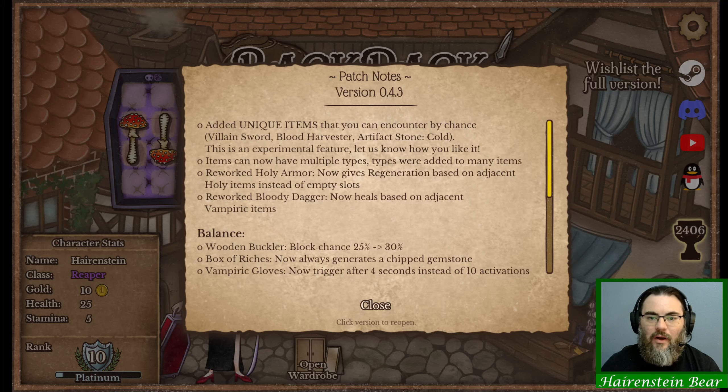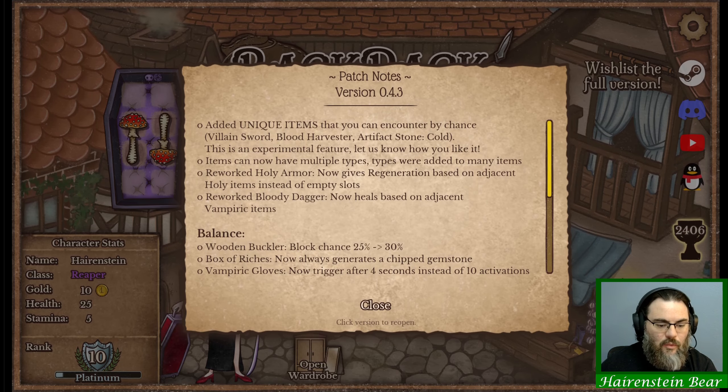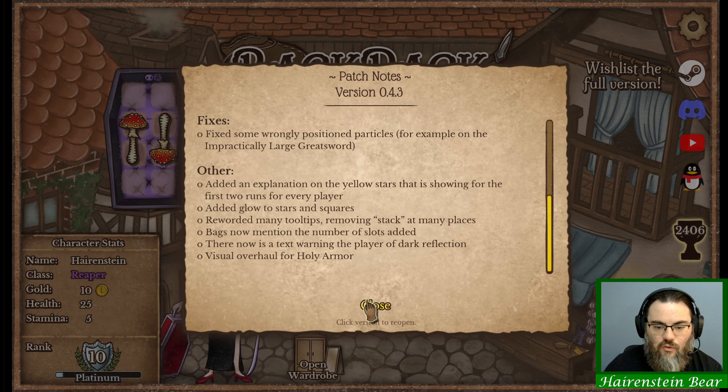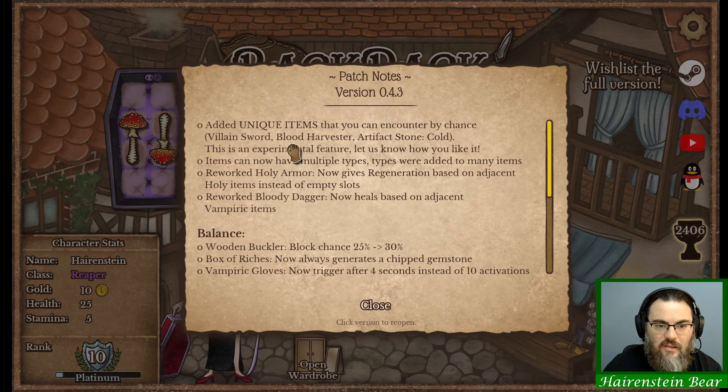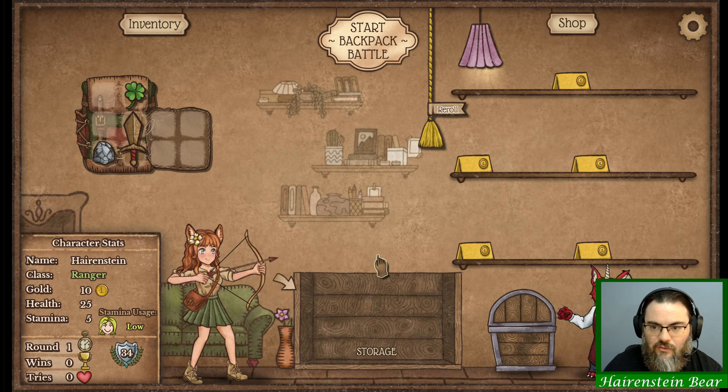Hello everybody and welcome to another new update for Backpack Battles. Today they have added unique items including the Villain Sword, Blood Harvester, and Artifact Stone. They've also added types to the items, reworked Holy Armor and Bloody Dagger, and done a few balance changes as well. Let's go ahead and jump into a run and see if we can get some of these unique items with our favorite, the ranger.